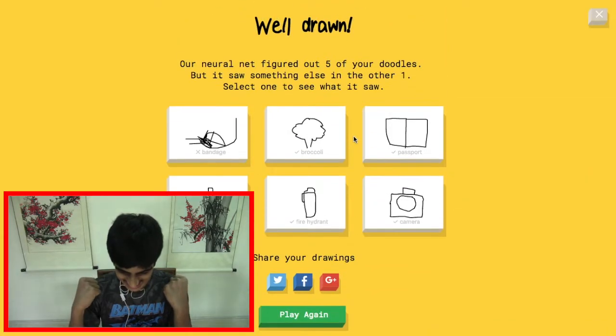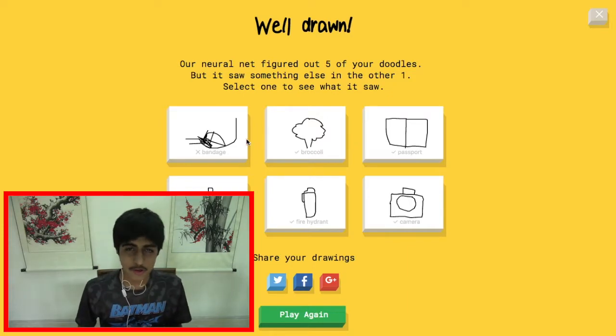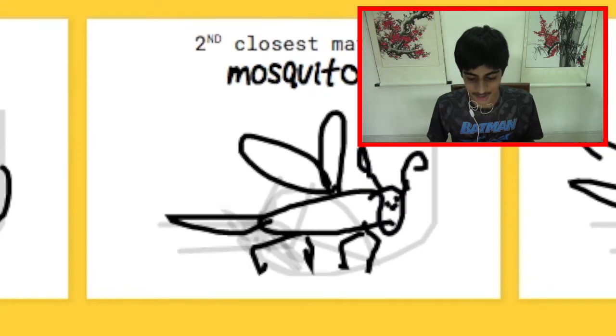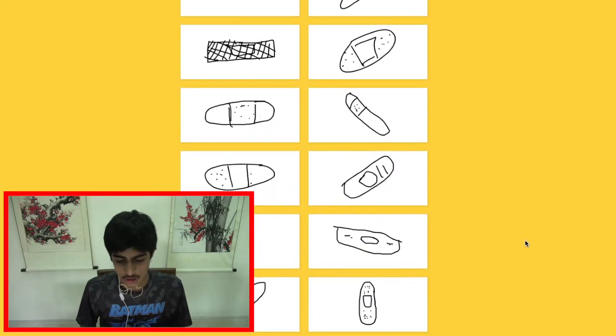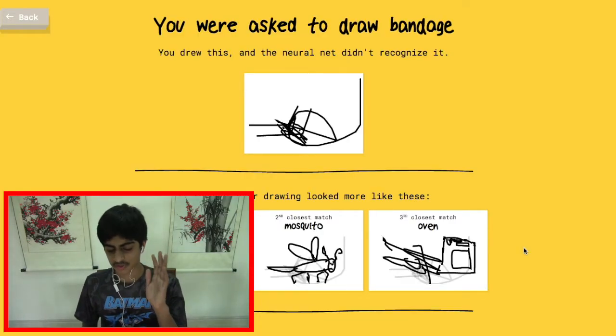Okay, so I got five drawings right. But I wanted to see how you draw a bandage. The AI got mouse, mosquito, and oven — how did it get oven? I didn't even draw an oven. And that's not a bandage, that's a band-aid! Oh my god, get it right.